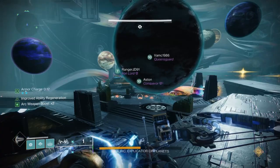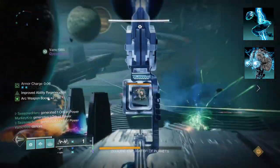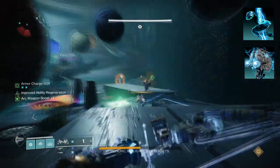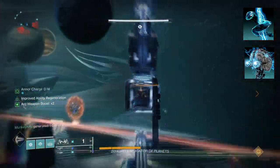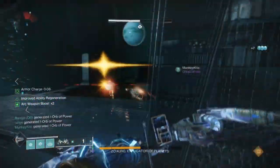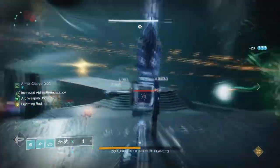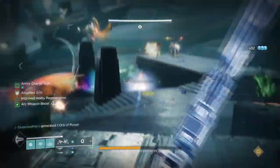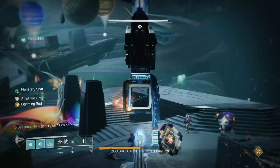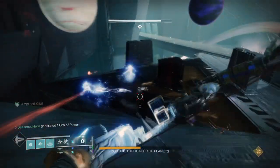To start, you're going to want Arc Soul, where casting your Rift will grant you an Arc Soul as an ally, and while Amplified your Arc Souls fire faster. Then you'll want Electrostatic Mind, where defeating a target with Arc abilities or defeating a jolted target creates Ionic Traces. Collecting those traces makes you Amplified. The Arc Souls along with Ionic Traces will allow us to have a supercharged Arc Soul at all times, which is useful for dealing with minor to major threats. This, along with the constant Arc blast being produced by our weapons, means we can deal with dangerous areas fairly well.